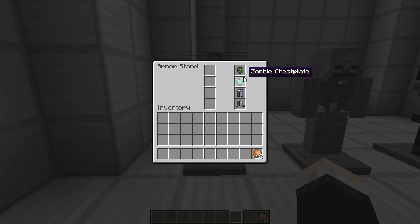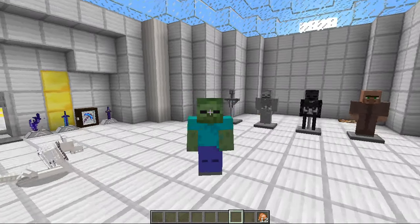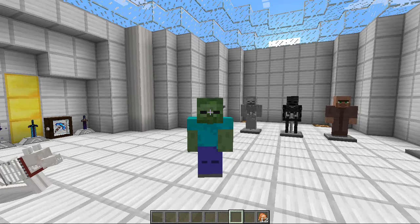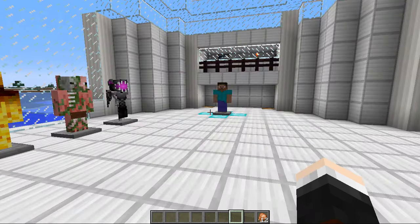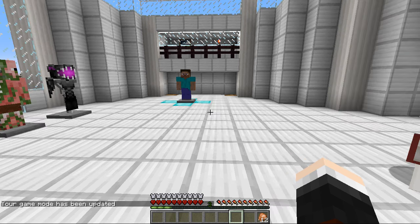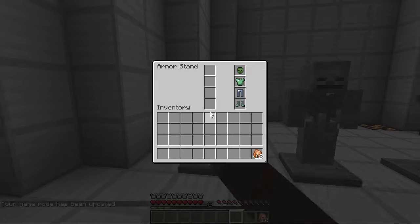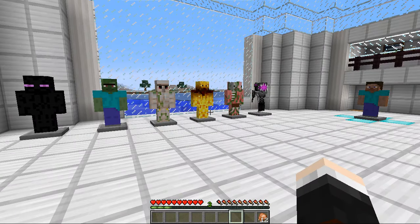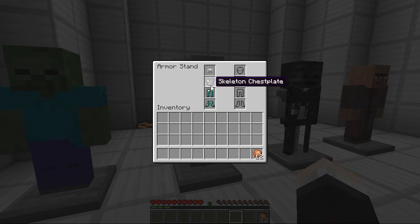We're going to start off with the zombie armor. You get a zombie helmet which looks like a zombie head, then the chest plate, the jeans and the boots as well. When you have that fully on, you're like a chunky zombie — a really chunky zombie who's been to the gym a lot. With the zombie armor you get night vision and a full bar of armor, which is really cool.